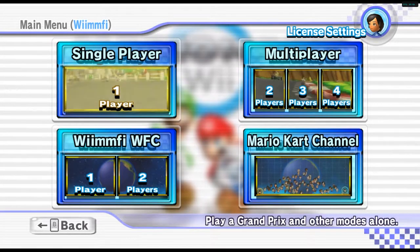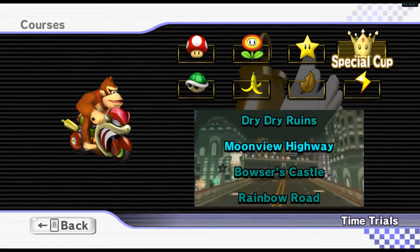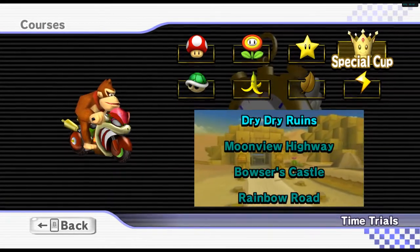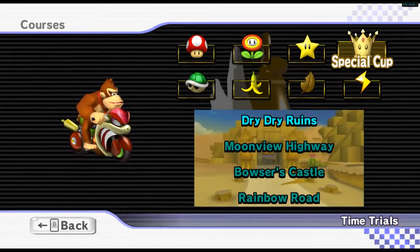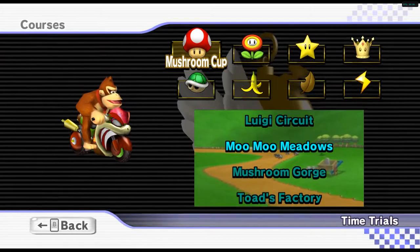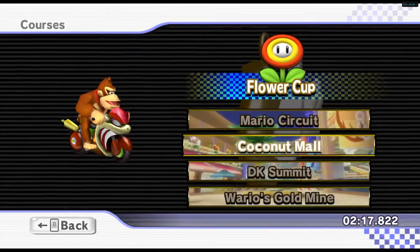Now we're on to our next task, which is to unlock Toadette. What we're going to have to do first is get into time trials. So what we're going to want to do is play time trials on all 32 courses, or you could win 1,000 Wi-Fi races. Unfortunately I don't think Nintendo has Wi-Fi connection anymore, and I don't think it works with CTGP Revolution either. So what we can do is just play all the courses and then we'll unlock Toadette. I'm going to search for the ones I did not complete and come back to you guys.